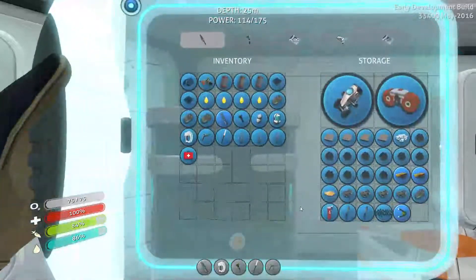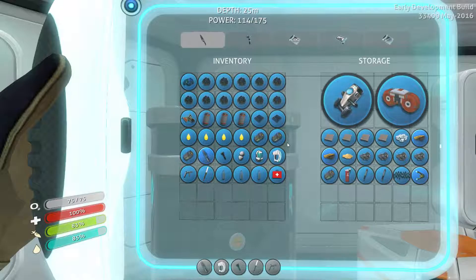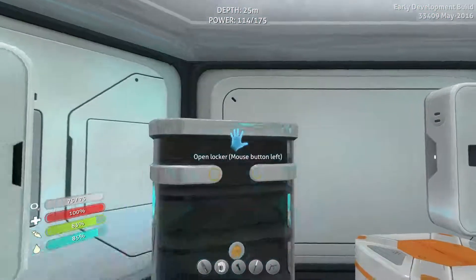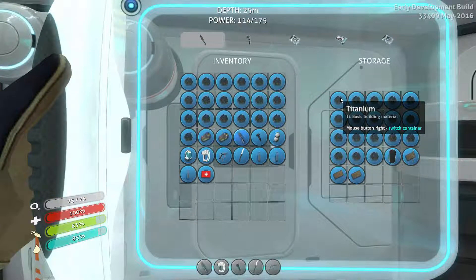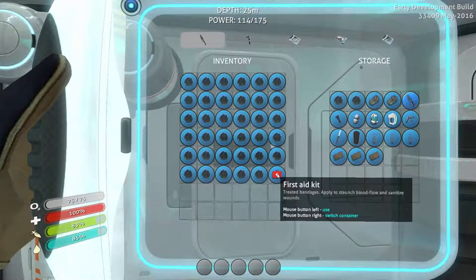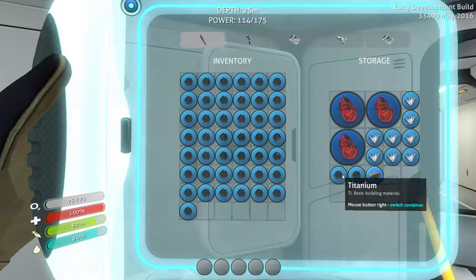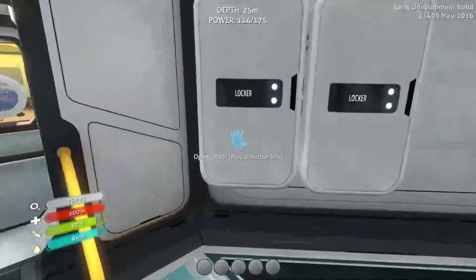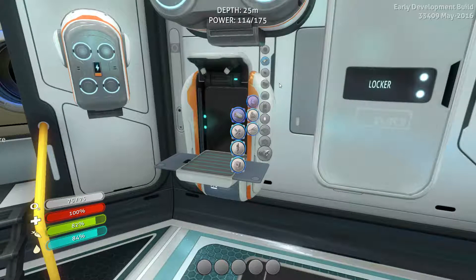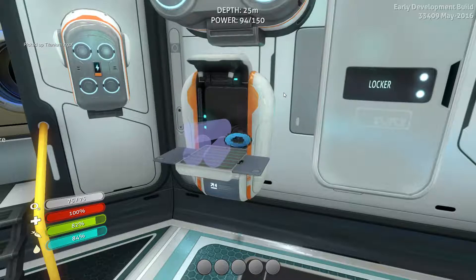Now the fun part — put everything else away and literally have an inventory of nothing but titanium. I want to see how many... I know I can do simple math and figure out how many titanium ingots I'd make, but I'm just going to do it anyway. Because I need four anyway.